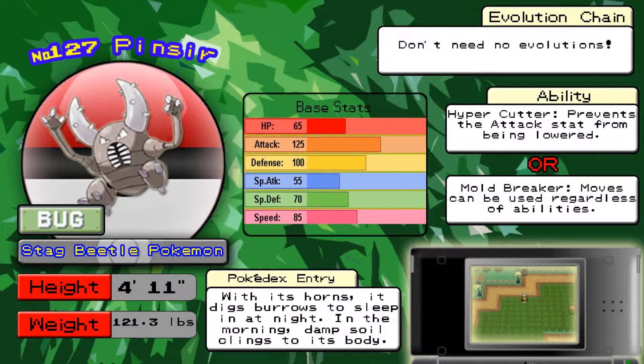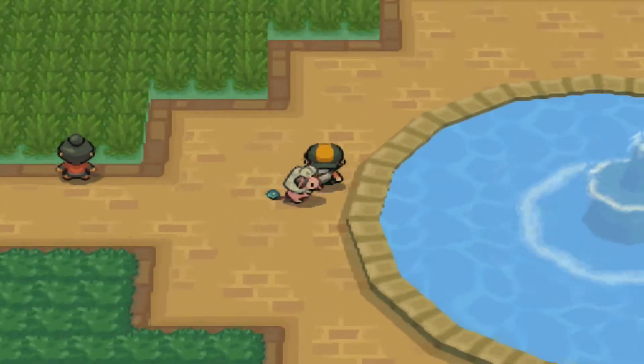The third Pokémon you can get here is Pinsir. Pinsir is a Bug type Pokémon that is not known to evolve into any other Pokémon. Pinsir has a 125 base physical Attack stat and a 100 base Defense stat, so similar to Scizor it's a very good and dominant Pokémon. It is highly preferred that you get the Mold Breaker ability, because Mold Breaker lets you — for example, if you teach Pinsir Earthquake — hit Pokémon that have Levitate. So that's it for the three Pokémon available here.